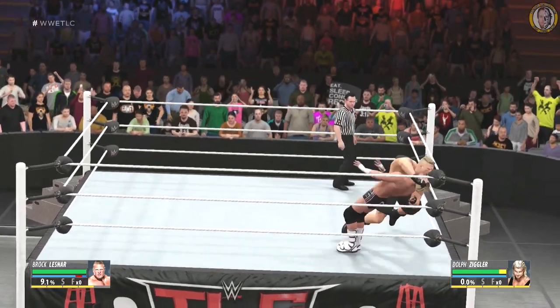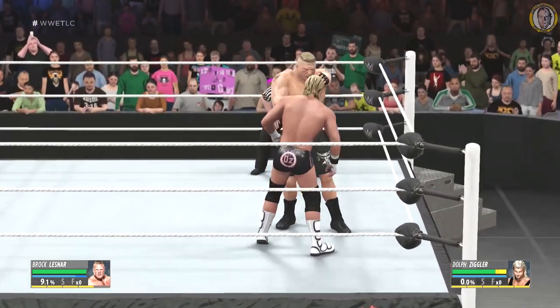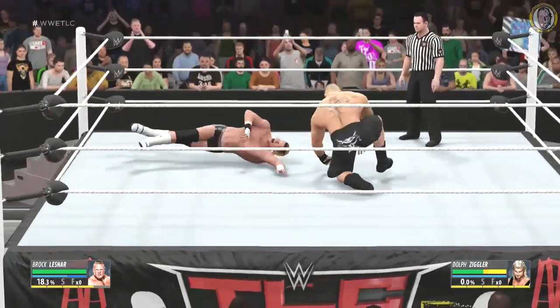The first thing you want to do is just load up a game, one-on-one normal match. I don't think this works in universe mode or anything else, so just make sure it's just an exhibition. Select Brock Lesnar, obviously, because he's the mayor of Suplex City. It doesn't matter who you're facing, you can pick anybody you want.